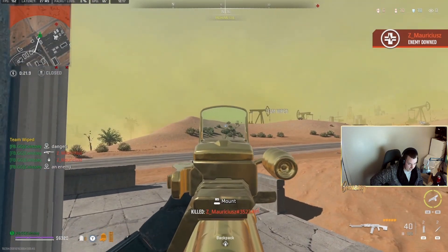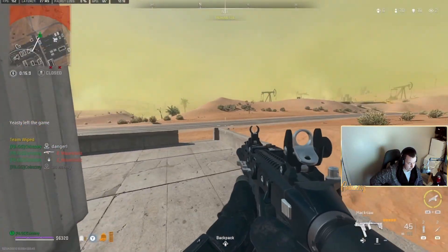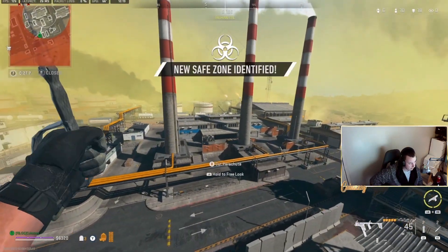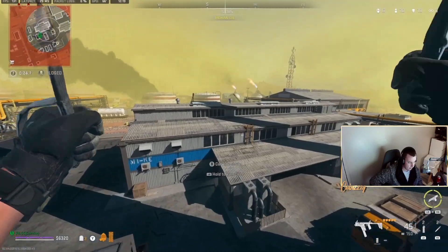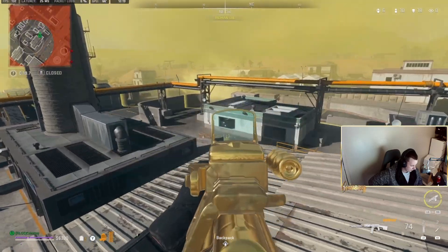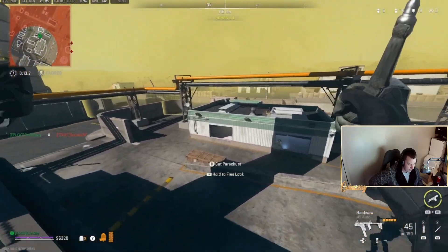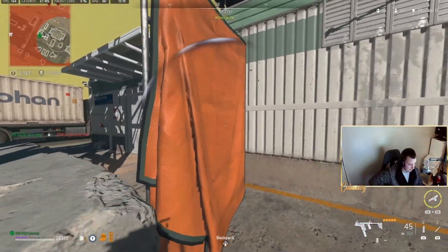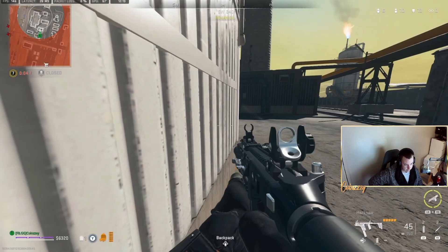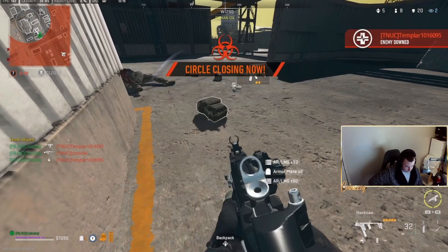We spot a guy out in the open — nice easy clean kill. We're on 18 kills with 9 remaining. You've got to keep moving; that's the most important thing. Hitting more angles than they can track makes them believe there's more than one of you. When a team knows there's only one of you, they play a hell of a lot differently. I hit him with a stun — nice easy two kills. I'm on 20 kills.